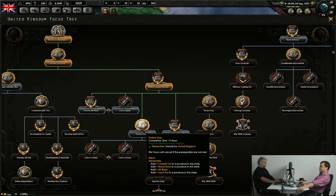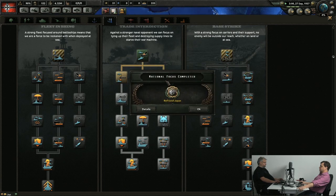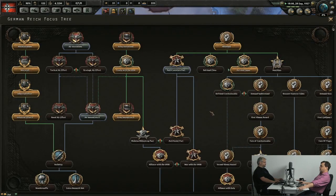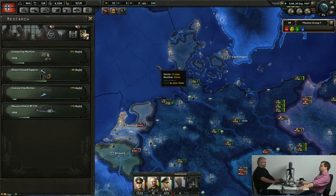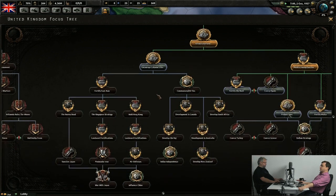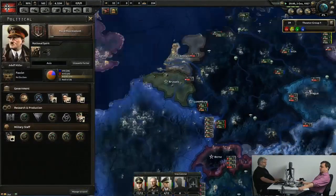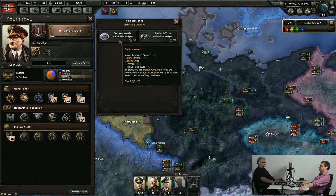I want to stick as close as I can to keeping the technology at a reasonably historical level — I don't want to rush for nukes. Because the Germans are a trade interdiction country, I think I should focus on convoy interdiction and get some submarines. Japan is my friend. The Germans have such a huge advantage in political power — they gain two a day — which kind of reflects the activity and energy of the Reich, even though it didn't end up working all that well.